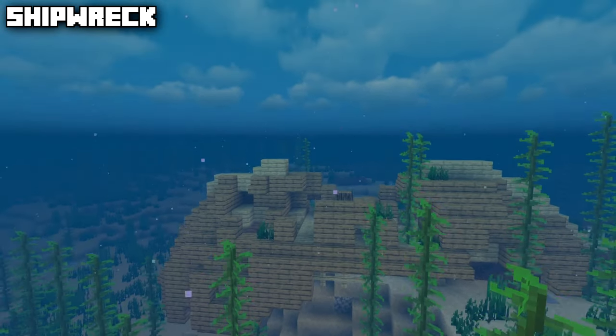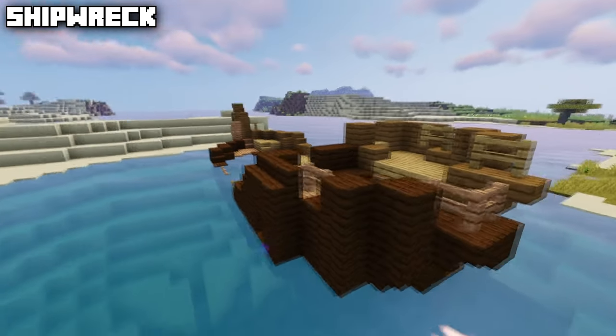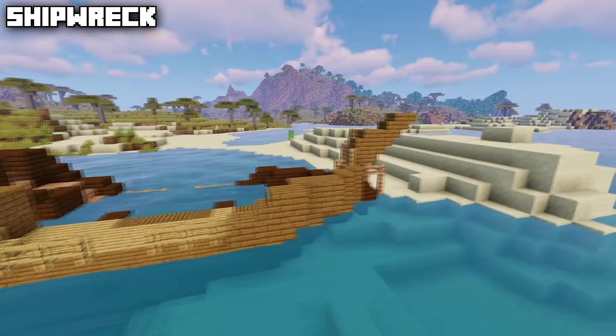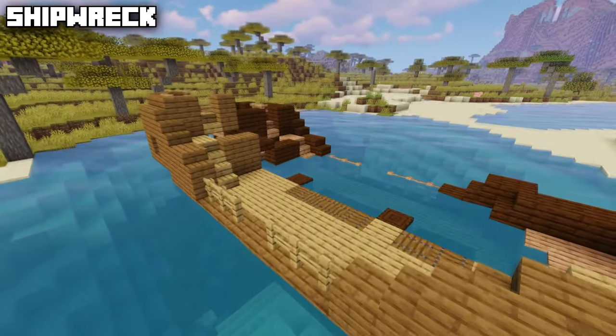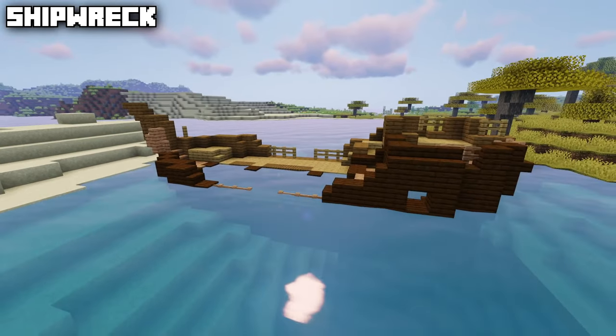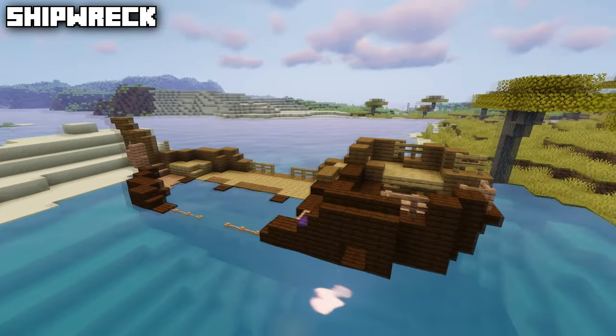There's also a different type — beach shipwrecks, which are usually exposed above water or above ground but can also be quite buried under the sand of a beach. For the rest, they are pretty much the same as regular shipwrecks, containing the same three chests and consisting of all different types of wood and states of decay.